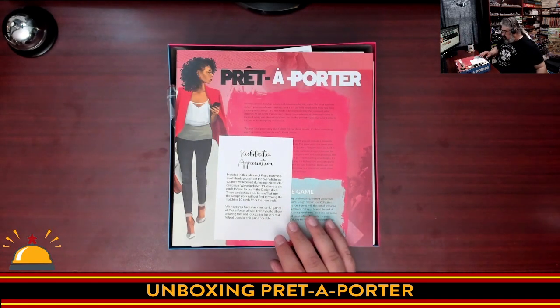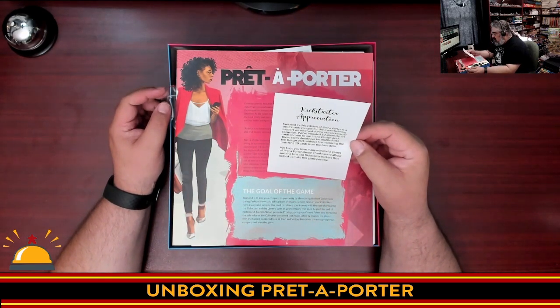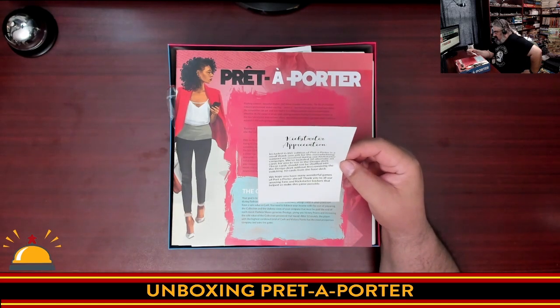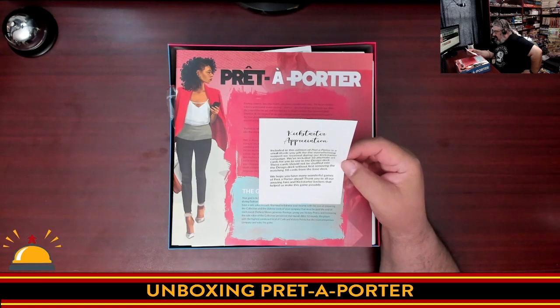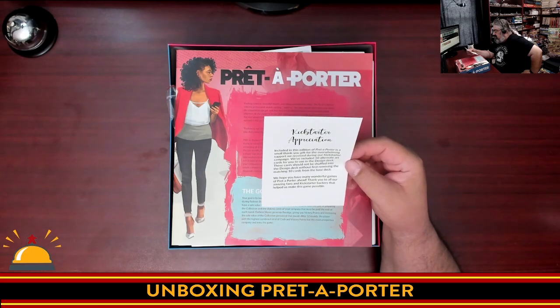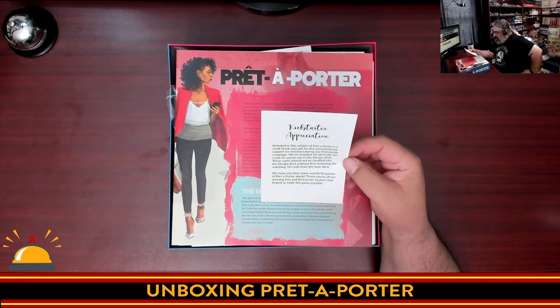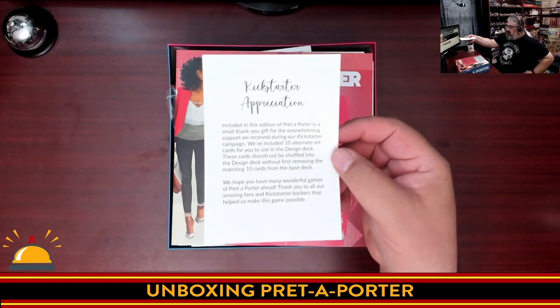First up is a Kickstarter Appreciation insert. It reads: 'Included in this edition of Pret-à-Porter is a small thank you gift for the overwhelming support we received during our Kickstarter campaign. We've included 10 alternate art cards for you to use in the design deck. These cards should not be shuffled into the design deck without first removing the matching 10 cards in the base game. We hope you have many wonderful games of Pret-à-Porter ahead. Thank you for all your amazing fans and Kickstarter backers.' So that's pretty cool.